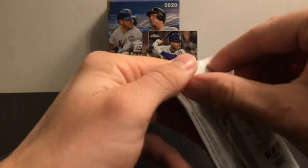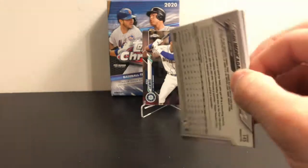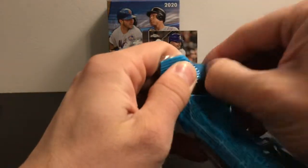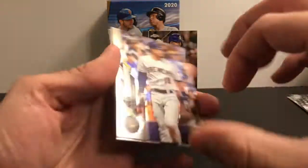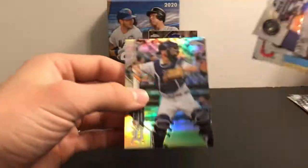On to the sepia refractors — there's just four of these, and nothing special. We will go ahead and open up the hanger pack or value pack: three more packs and a pink at the end. First pack of the value section has Keston Hiura gold cup and a dollar ladder refractor of Jake Rogers.